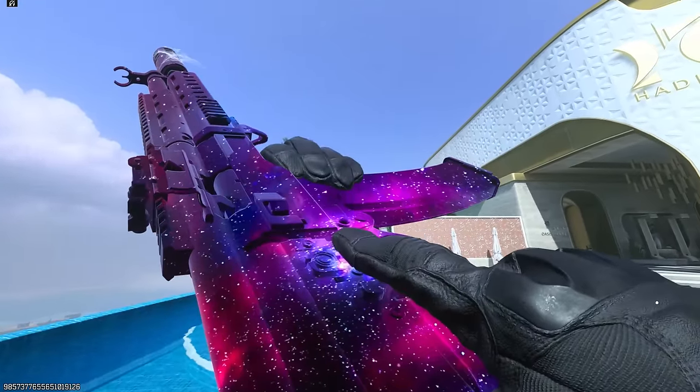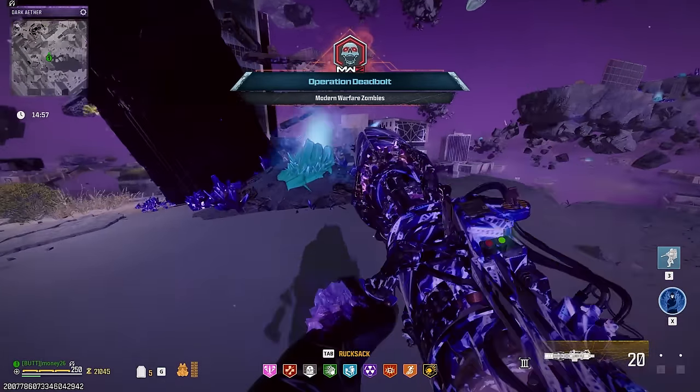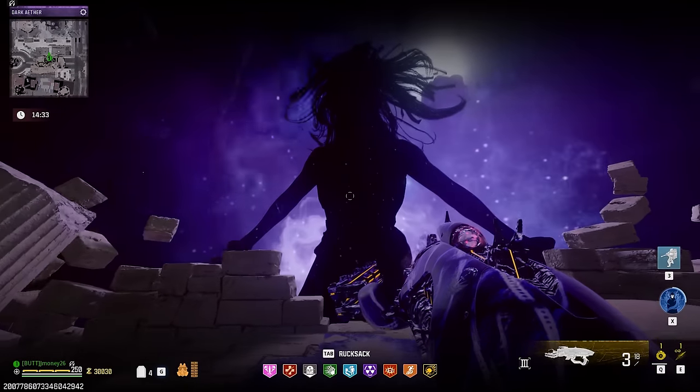By now you've probably seen the insane galaxy blueprint going around and I want to get my grubby little hands on it. To do that we need to go into the new Elder Dark Aether and defeat the secret easter egg boss, the Entity's Echo. And I'm going to do it solo.